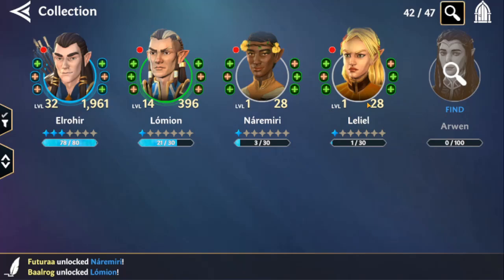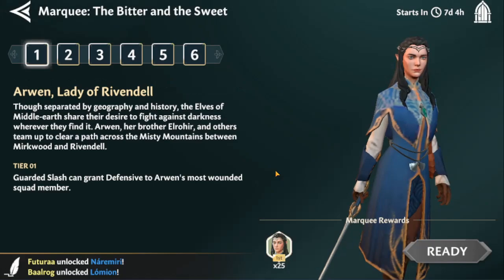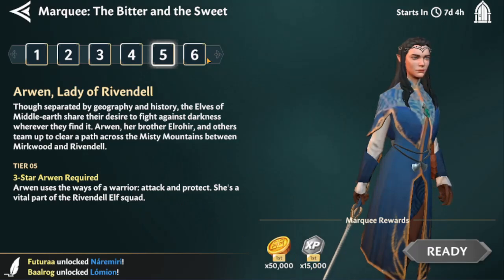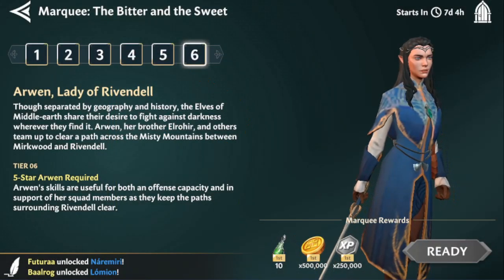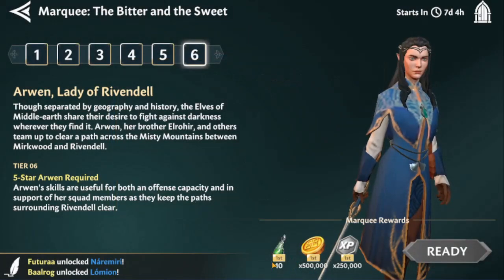This one is going to be tricky for free-to-play. If you are free-to-play, do not go into the Elrond event expecting to unlock him the first time, because you have two new marquee characters coming in with Arwen and Eloden. You do get a free three-star for Arwen — you do up to tier four and you're getting 100 shards of Arwen, which then allows you to do tier five which gets you 50k gold and 15k character experience. Tier six — which is now shown in green — gets you 500k gold, 250k character experience.